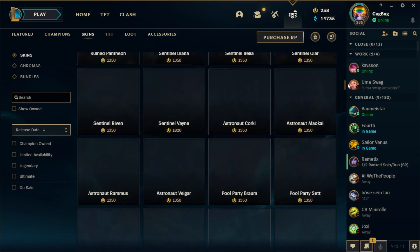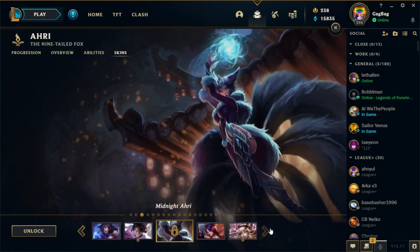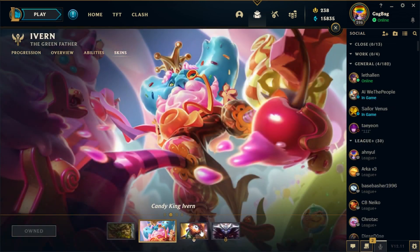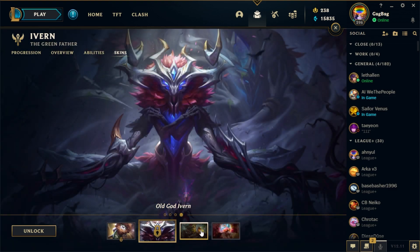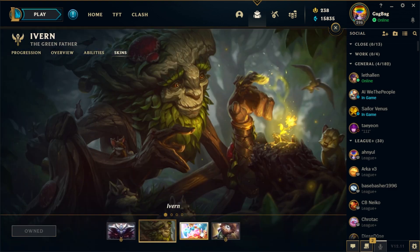Did you know that League has over 1,300 skins? That's just insane. And let's just say the distribution could be a bit better. While some champs have 16 skins, others have 3. And not new champs either — some have been around for years and still have so few skins.